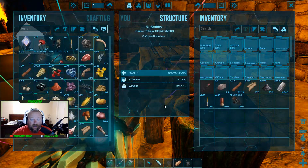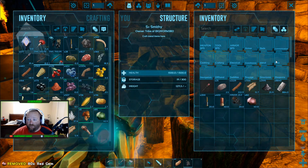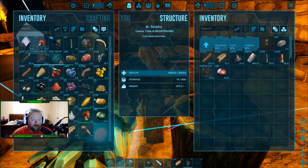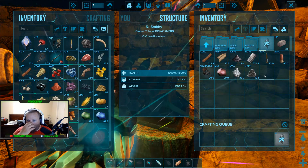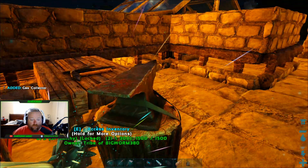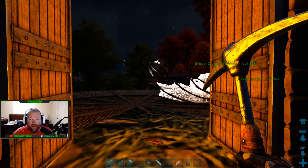Now that we have our gas collector built — we've already got four of them down — I'm going to go ahead and make another one just for demonstration. I would make a handful of these. Let me put the map up on screen. As you can see, there are two different areas on the map where you'll find the gas veins.